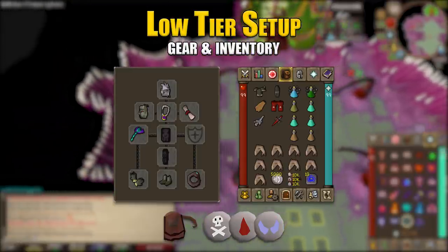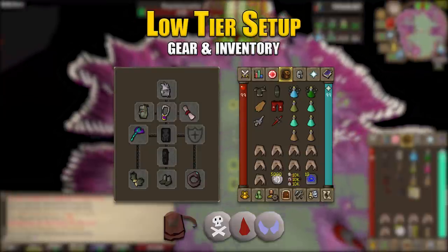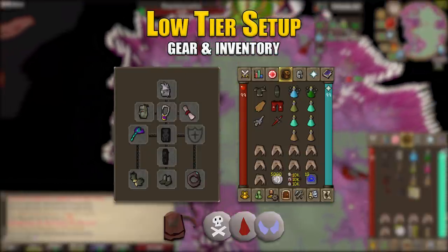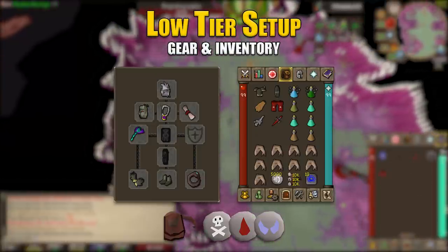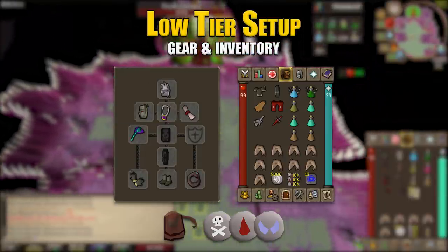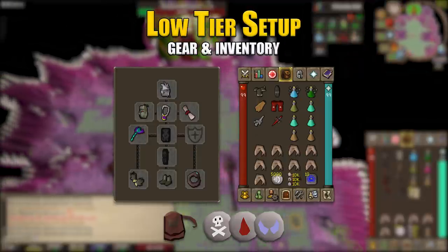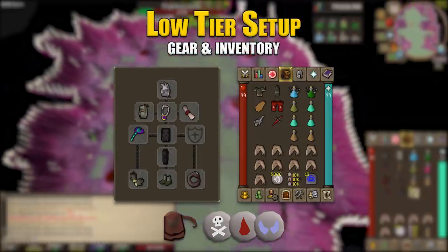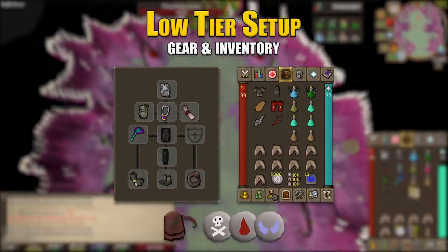In the inventory we have a Torags plate and legs, but any barrows top and bottom will do. Fire cape, dragon boots, arclight, and a dragon defender. For potions: divine ranging, divine super combat, antidote++, three prayer potions, and two stamina potions. As for food, nine sharks, leaving a couple of inventory spots open for drops. 5,000 air runes, and in the rune pouch: deaths, bloods, and souls for casting blood barrage and shadow barrage. Also 10 teleport to house tablets.